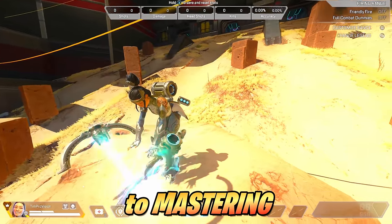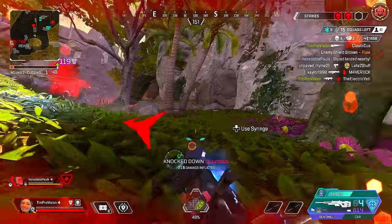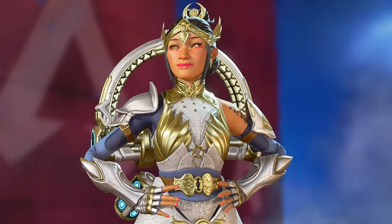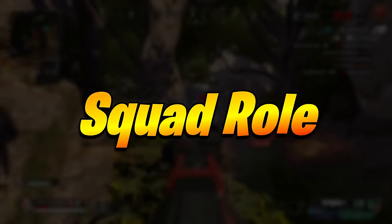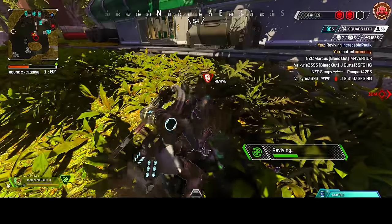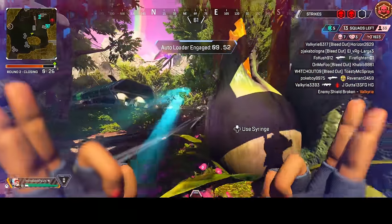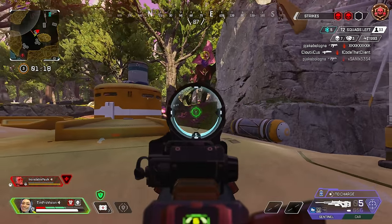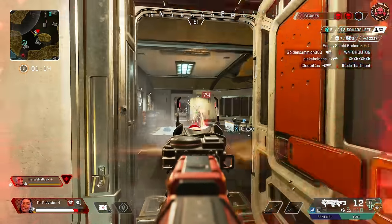Hey everyone, today we're going to get you on your way to mastering Apex Legends Shield Healer Conduit. We also have a lot of tips, tricks, and gameplay examples, plus there's a lot to her kit that frankly is just not clearly explained in game. She mixes together one of the most unique kits and sets of abilities in the game — she can heal herself, heal others, control the battlefield with her ultimate, and even has some movement or assault properties through her passive and tactical abilities. If you want to be a team player but maybe not completely foregoing the ability to make plays, then Conduit is a perfect pick.